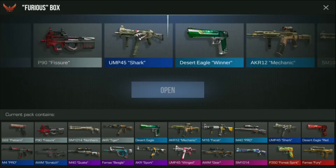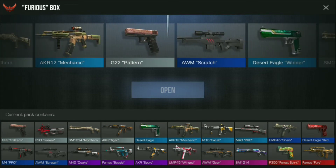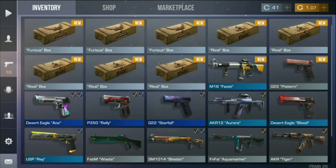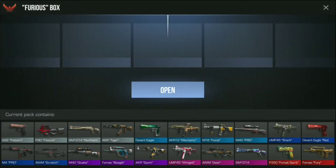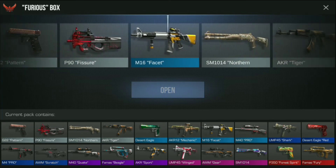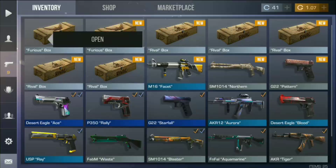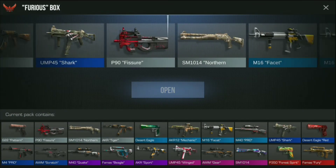We are just looking for some rare skins. Oh no, it's an arm scratch — we just got 622 Pattern, but an arm skin was there and we missed it. Okay, let's open another box. We are getting SM1014 — no, it's not right. Let's open another furious box.